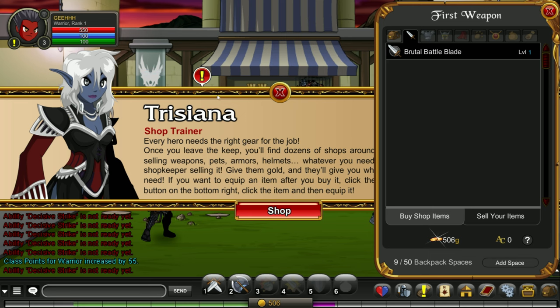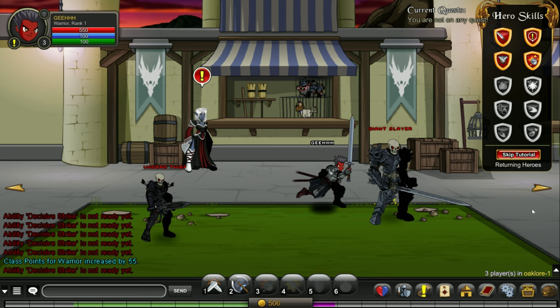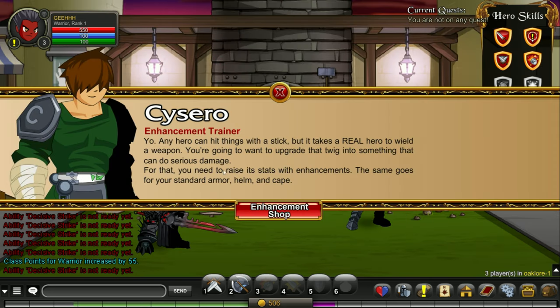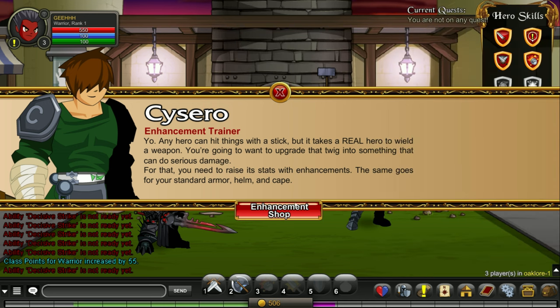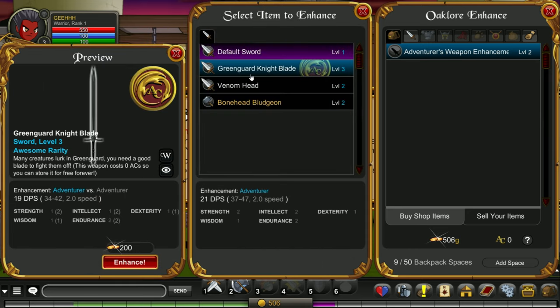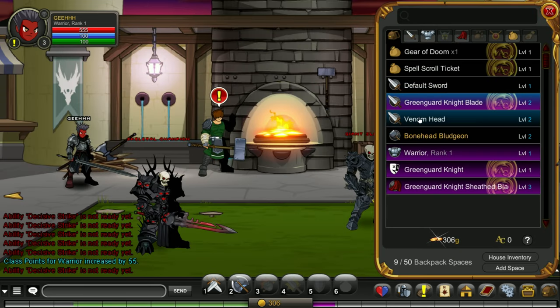This is the enhancement guy — enhancement shop. Why is it focused on this weapon? Adventurer's weapon enhancement. Let's try that and see how it goes. Apply. Let's try enhancing this green guard night blade. And that's it. I can equip the swords but not this bludgeon, whatever — let's proceed.